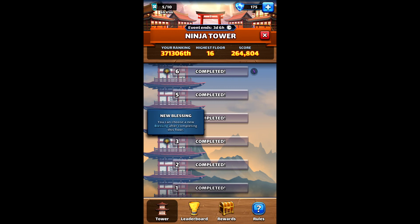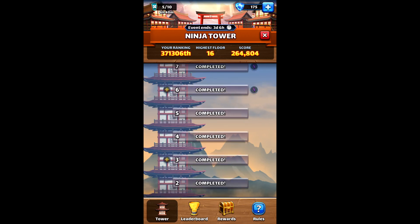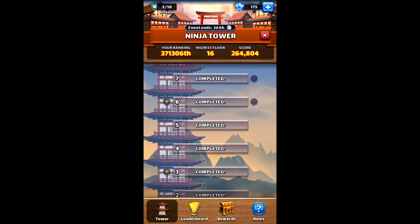The blessings could be things like 5% attack buff, defense, crit chance. You could spawn a minion or have mana generation. There are a lot of different good things about it. That's every three stages - these are like permanent buffs you get.